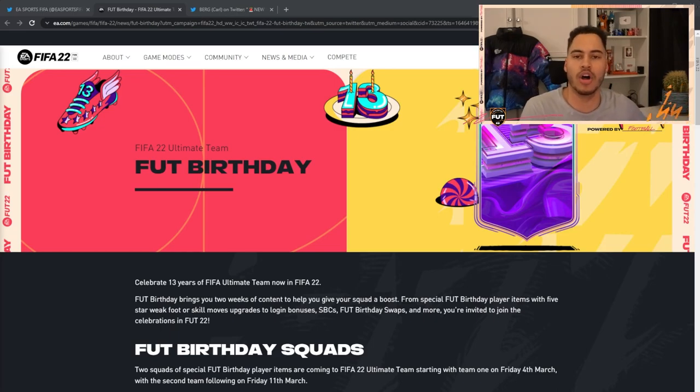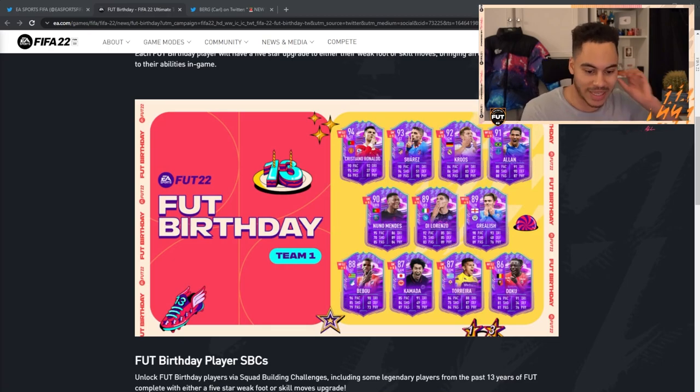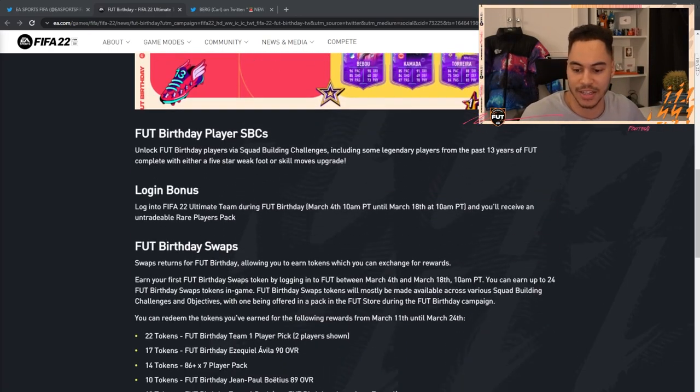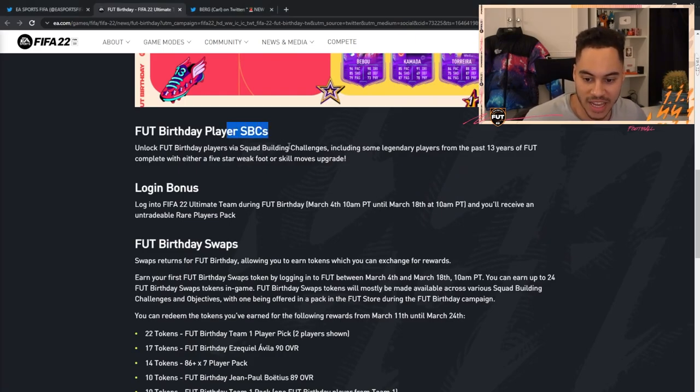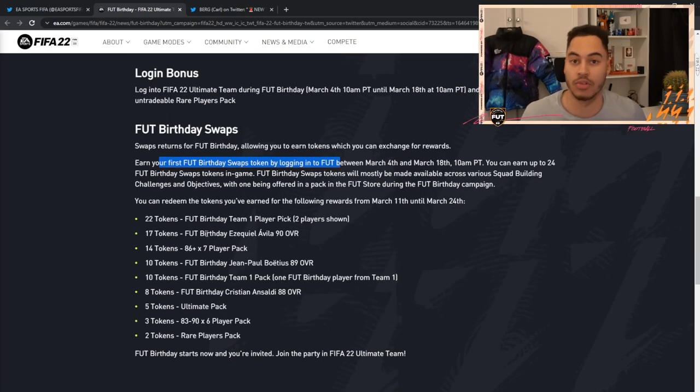If we take a look on EA's website, they did post up a post for FUT Birthday, so we can see Team One was released with all these brand new players. There are FUT Birthday SBCs, and there's also a login bonus — if you log in between the 4th of March and the 18th, you get a rare players pack and one token for free, and these are the rewards you can get.